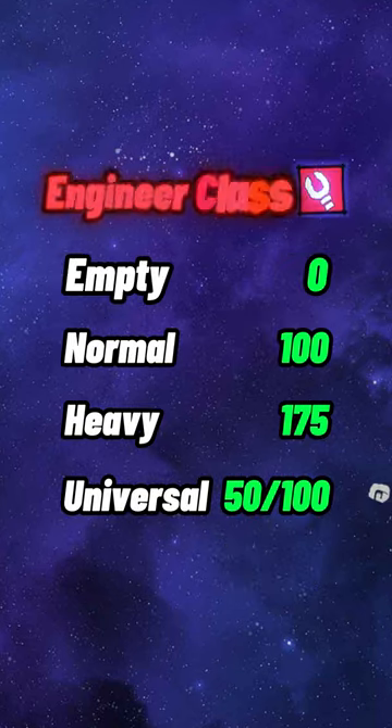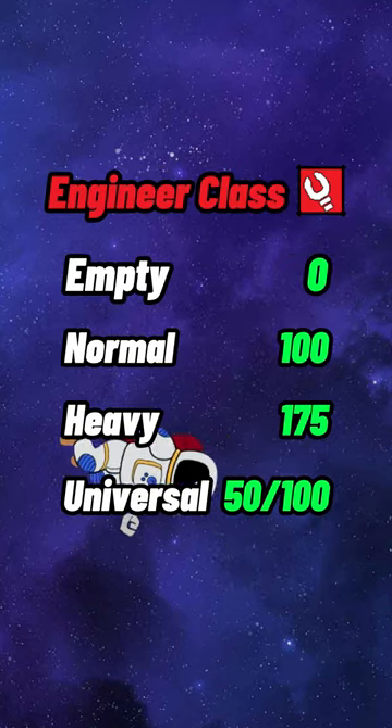Assault has access to heavy and universal. Engineer has access to empty, normal, heavy, and universal.